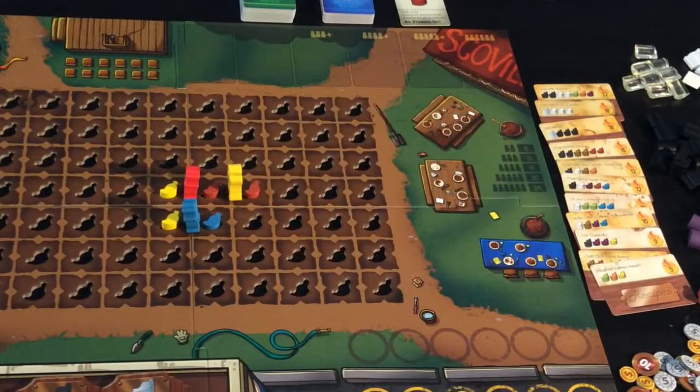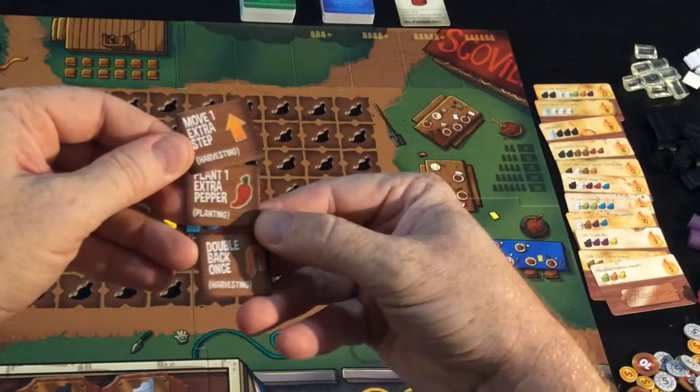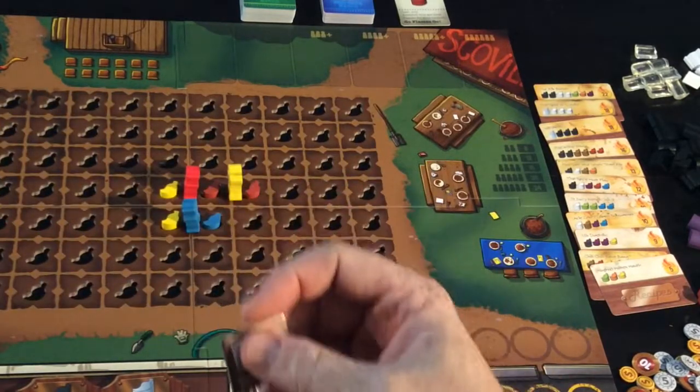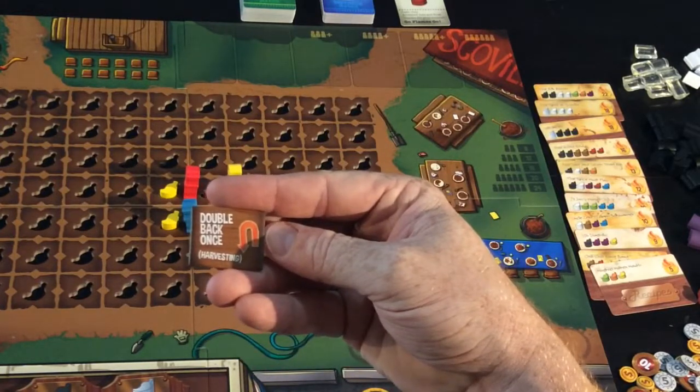Every player starts with three bonus cards that allow you one extra action at any time during your turn. While you're moving around, you're not normally allowed to go back over yourself — if you play that card, you are allowed to go back over yourself once.